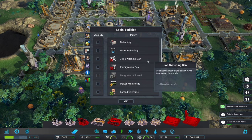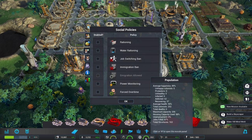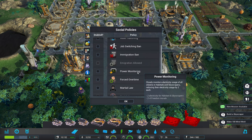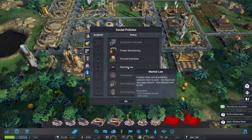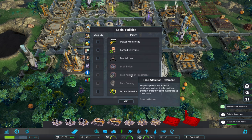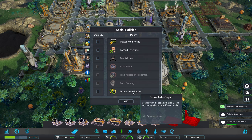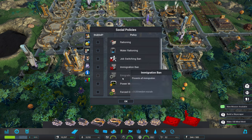Colonist policies — let's have a look at these. Water rationing. Job switching ban: colonists cannot transfer to new jobs if they already have a job. Immigration ban: prevent all immigration. Emigration allowed: allows colonists to leave the colony if they wish — I would actually like to turn that on. Power monitoring: closely monitors electrical usage of all citizens in habitats and skyscrapers, reducing their electricity usage by two each. Forced overtime. Martial law: all protests cease and all protested colonists return to work. Prohibition. Free addiction treatment: hospitals provide free addiction withdrawal treatment, reducing those effects in areas they cover but increasing power costs. Free gaming: all colonists can play VR games for free at home, increases electricity costs of habitats and skyscrapers but increases entertainment morale, especially for unemployed colonists. Drone auto-repair: construction drones automatically repair any damaged structure if they are idle. Absolutely yes — that is awesome.